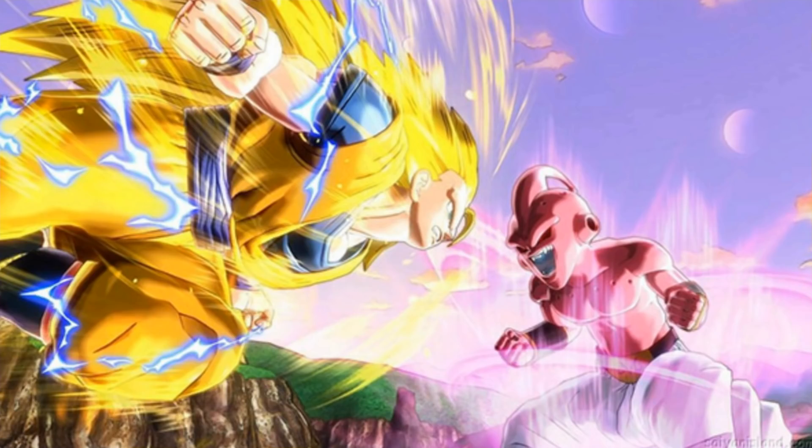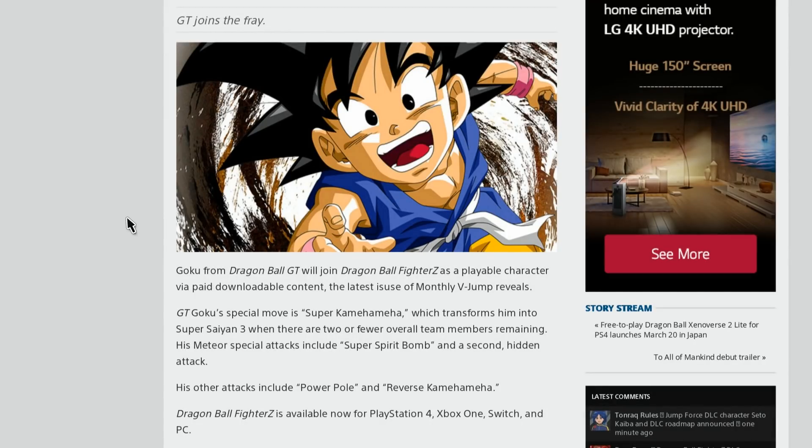The last thing we're going to talk about is the GT Goku that is being added to Dragon Ball FighterZ for the Season 2 DLC Pass. This article comes from the homies Gematsu — huge shout out to them. It says Goku from Dragon Ball GT will join Dragon Ball FighterZ as a playable character via paid downloadable content. The latest issue of monthly V-Jump reveals GT Goku's special move is Super Kamehameha, which transforms him into Super Saiyan 3 when there are two or fewer overall team members remaining. His Meteor special attacks include Super Spirit Bomb and a second hidden attack — and this second hidden attack is really what has me interested.